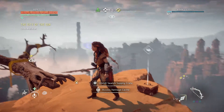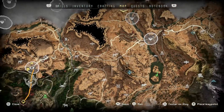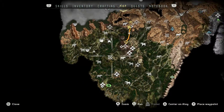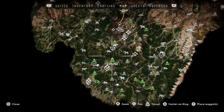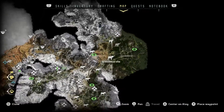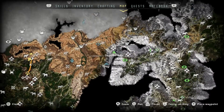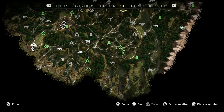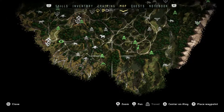Hi guys, we are back with Horizon Zero Dawn. Just giving you an idea of what I've been doing while I've been away — I did a little bit of exploring down in this area, cleared out a bandit camp, cleared out some corruption, found some collectibles, etc. Cleared out this whole area here. I also went down toward this end of the map and did this cauldron, so I can now override some different enemies, which is neat.